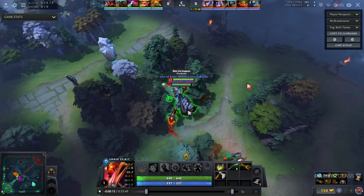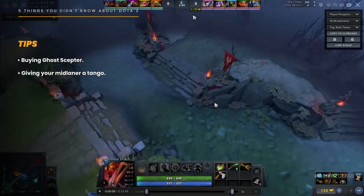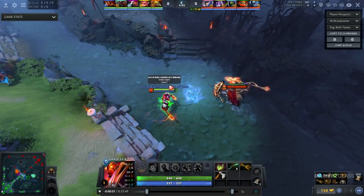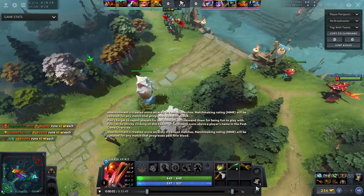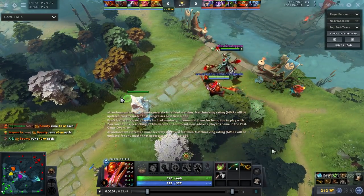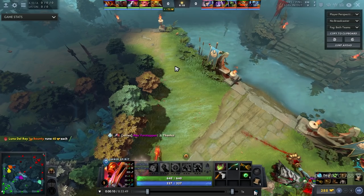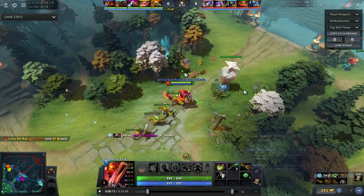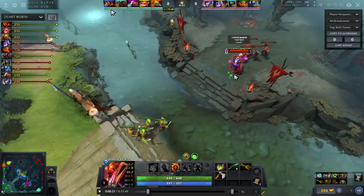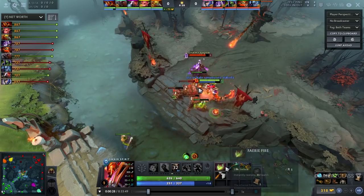The second thing that I haven't seen anyone do but I think is super, super strong is giving your mid laner Tangos. People think you can't really do it anymore, but you actually can because they expire in 40 seconds. After you take the bounty rune, your support should come to you and give you a Tango. I just pinged this guy to give me a Tango — so he ended up giving me a Tango, and I have 40 seconds to use it.